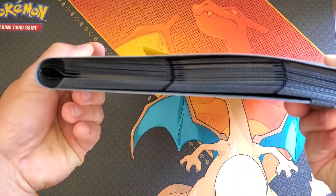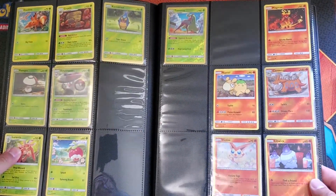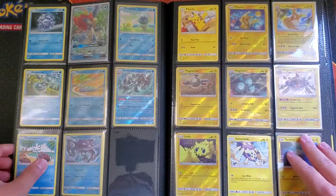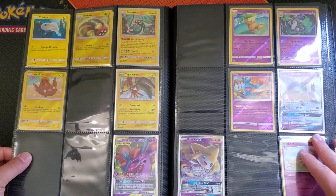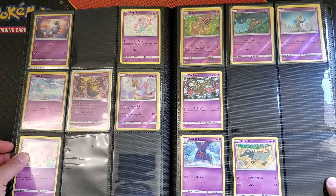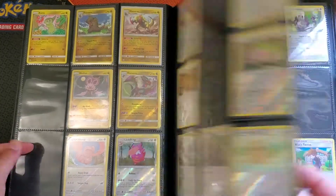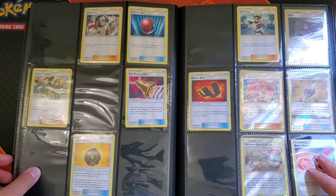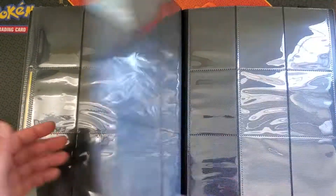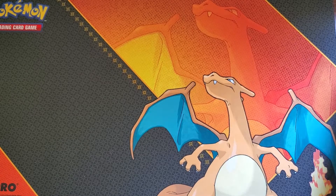Unified Minds — this binder is super thin compared to the other one because we haven't opened much of it. A lot of this came from that one set we picked up way back full of reverses from Unified Minds off an eBay listing. I do have some booster boxes of Unified Minds I'd like to get into and open more of, and I've started buying singles to try to complete the set. The Full Art page is super empty — I don't even have any gold cards. Unified Minds I don't have much of, but I'd like to get more.